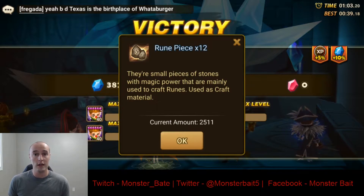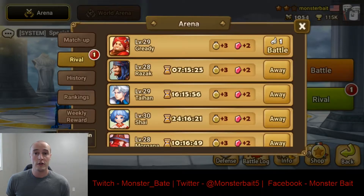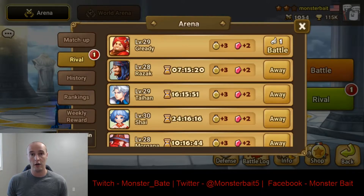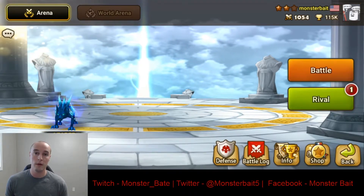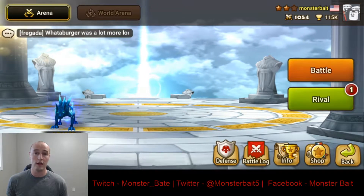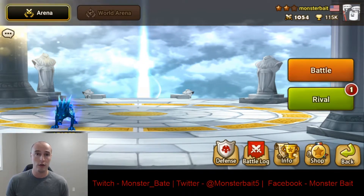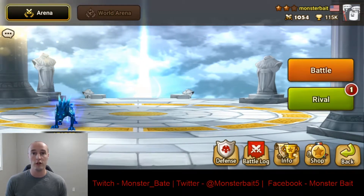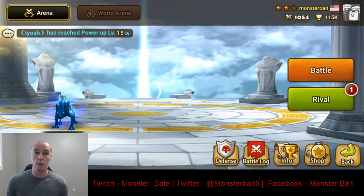Building up an Arena team is going to be pretty beneficial, especially early in the game all the way to the end. In the beginning it's going to be hard to continuously farm Arena, especially once you get higher in the ladder, because you're going to start fighting harder defenses. So what you want to do is set yourself a farming defense. What I mean by that is just have one monster on defense, so people are going to be inclined to hit you a lot more to get the easy win. If everybody starts doing these easy defenses, then we can all just farm each other for Arena Points, because Glory Points are needed to upgrade your Towers.